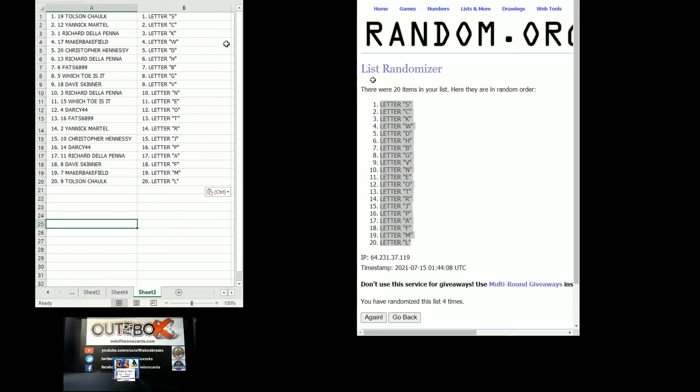Which toe is it? got E, Darcy 44 got O, Fat $68.99 got T, Yannick Martell got R, Christopher Hennessy got J, Darcy 44 got P, Richard Della Pena got A, Dave Skinner got F, Maker Bakefield got M, Tolson Chalk got L.